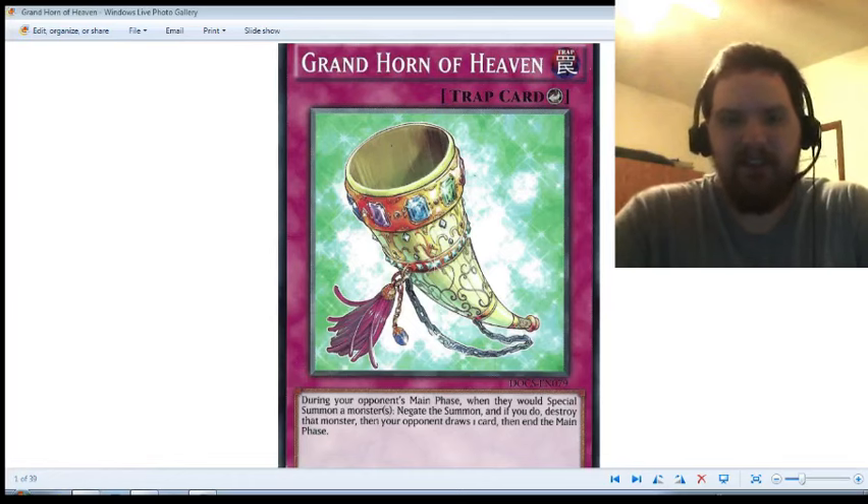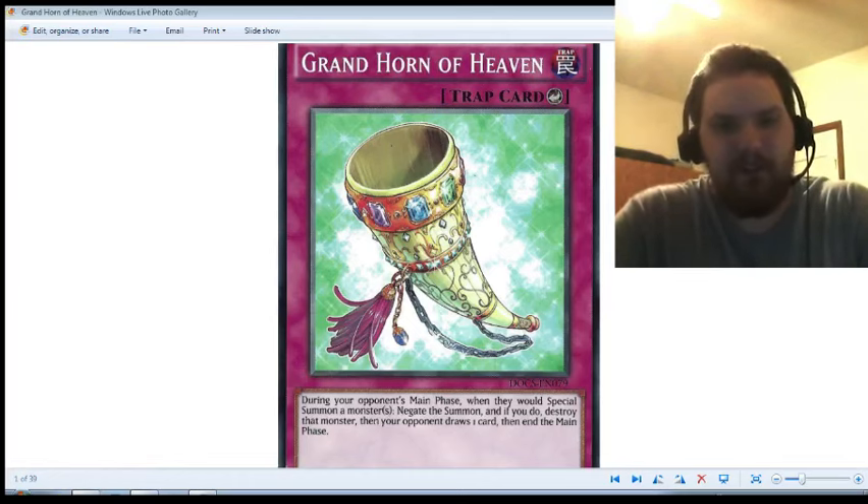It has to be done on its own accord. Soul Charge, Monster Reborn, stuff like that — Grand Horn of Heaven will not stop those, even if it was able to hit one monster. It will not stop Gorz even when he summons that token, because those are two different effects going off.